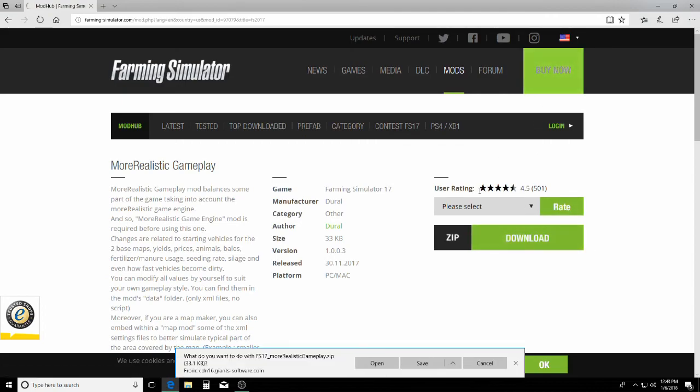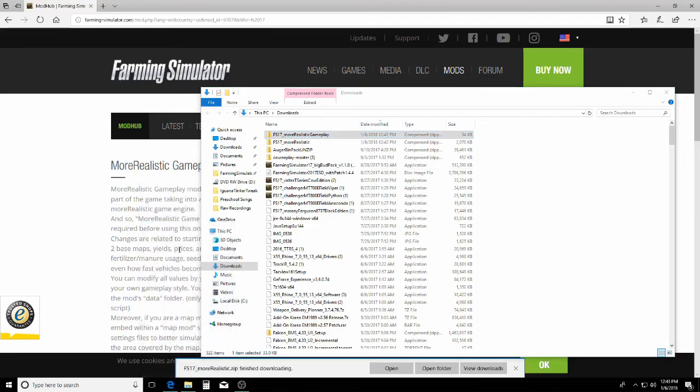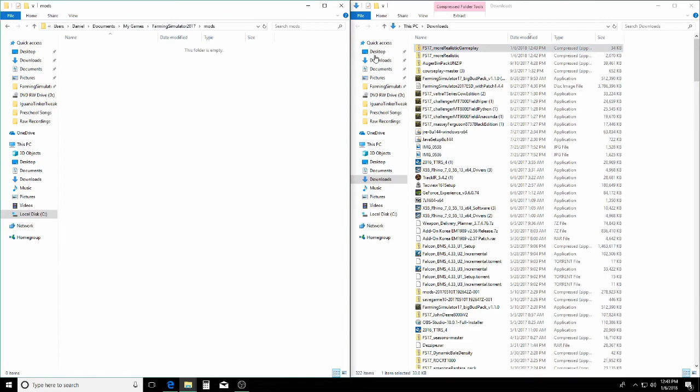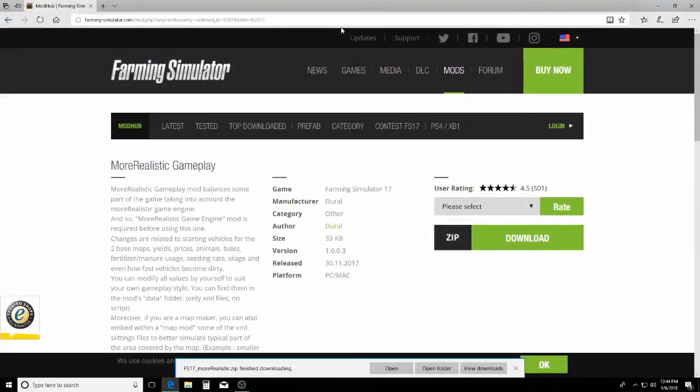We download this and save it. Open up the folder these are in, then open up your Farming Simulator 2017 folder — found in Documents > My Games > Farming Simulator 2017. You should have a mods folder. When you first start with More Realistic, I definitely suggest starting with a clean mods folder with nothing else in it. Just transfer these two files — FS17 More Realistic and FS17 More Realistic Gameplay — into your mods folder, and that's it. You're now ready to go.